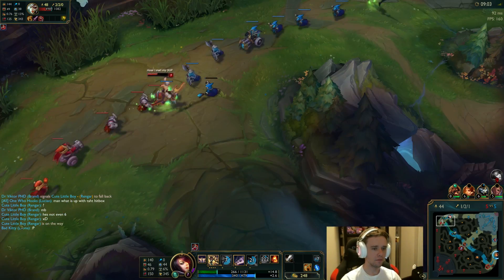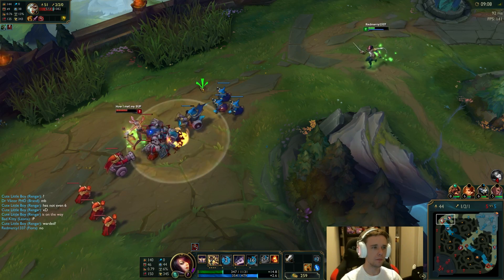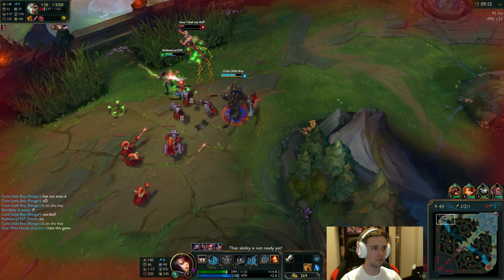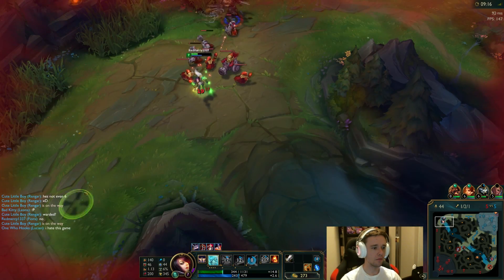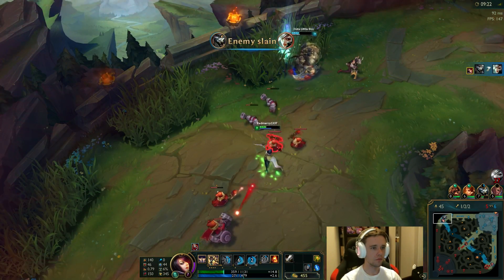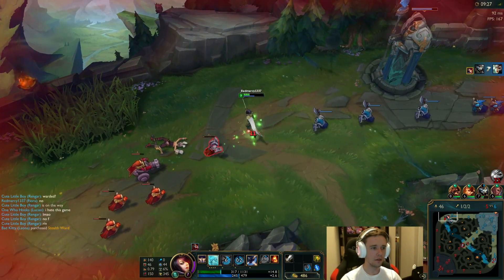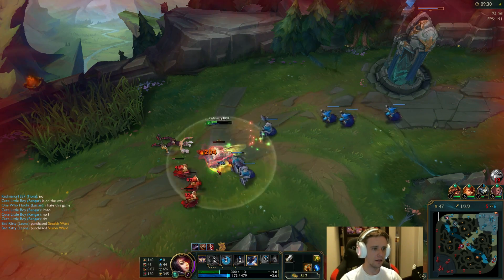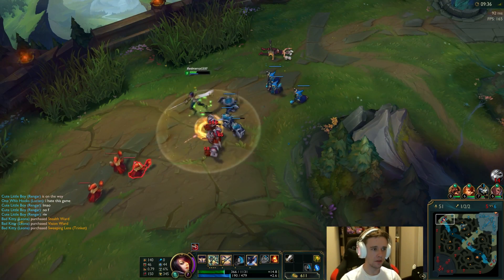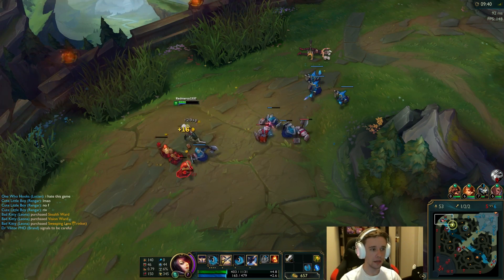Rengar's coming. I'm gonna wait for him. If Rengar has ult, which he doesn't... I'm gonna let him have it. She flashed too well. I don't want to be greedy there — I probably could have gone and got the kill, but I don't want to risk dying. Because a lot of people make that mistake. She's going to be dead — there's nothing she can do against the Rengar being full HP coming after her. So I might as well let him get the kill and ensure that I don't die.